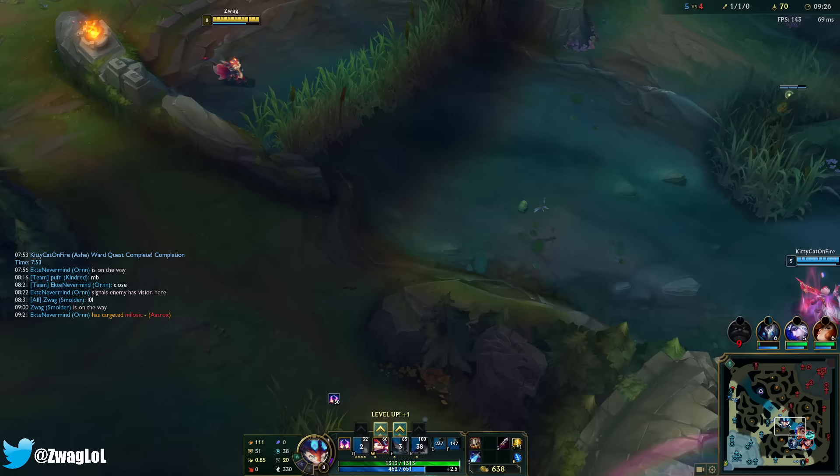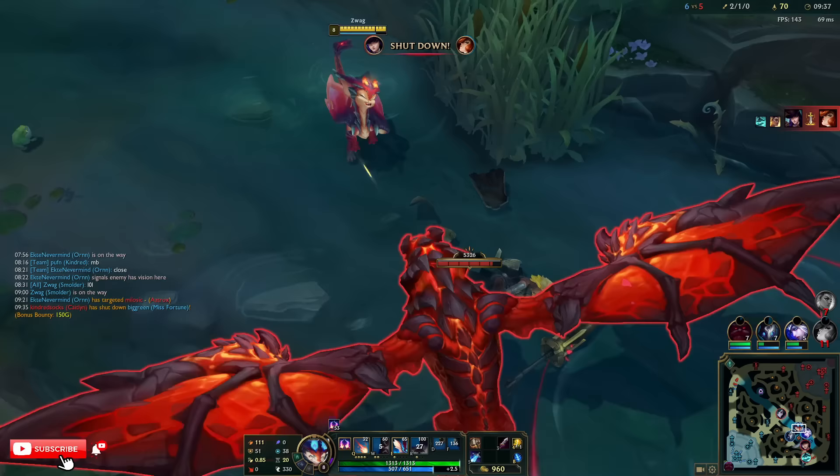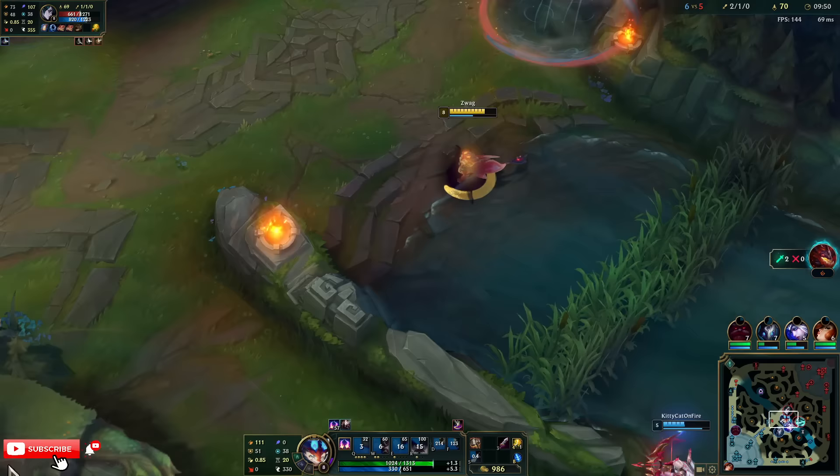The guide is saying max W second. This ability seems kind of bad, I don't know. Oh — dragon! I'm a baby dragon. Did they fix his face? I think they changed him, but I don't really think he looks that bad. I don't know why everyone's complaining.